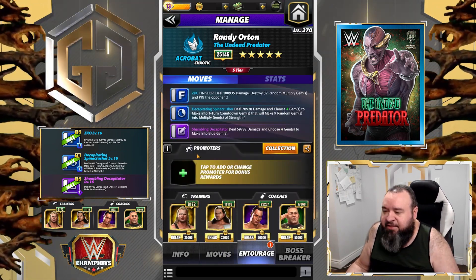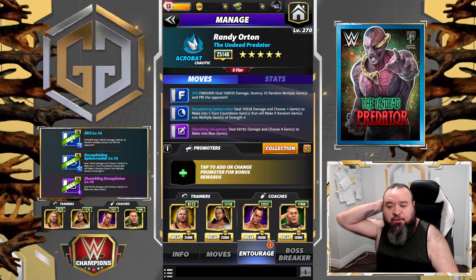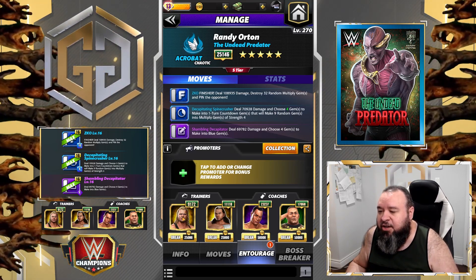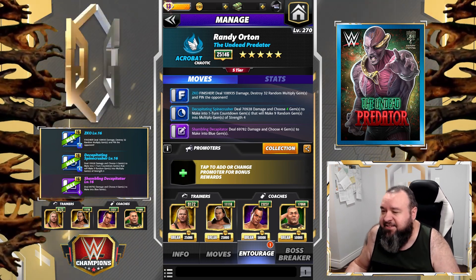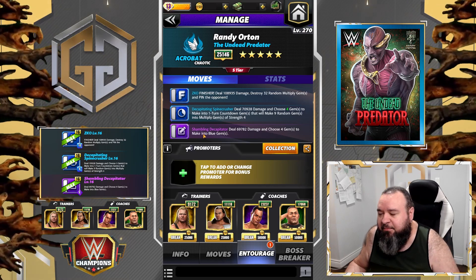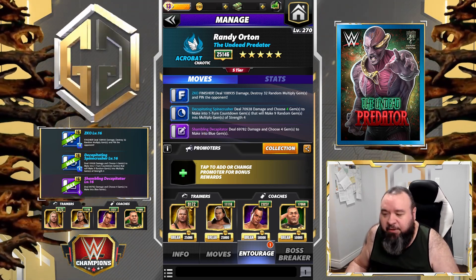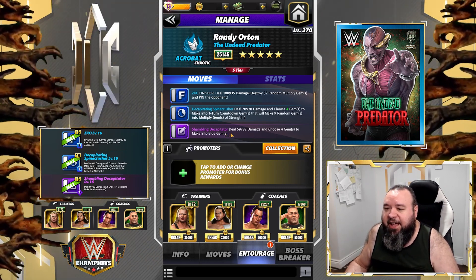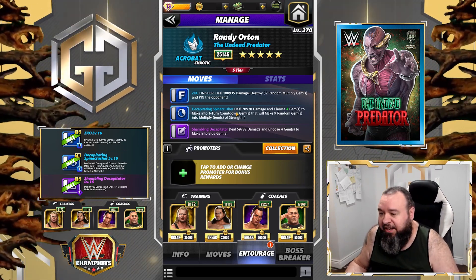For trainers, you have a lot of different options. If this was a feud or if you don't have Mr. Perfect like I do, I would definitely go with Woods instead. I'm going with Mr. Perfect because with the perks and the fact that this is a tour, both my Decapitating and Shambling moves are going to be ready on the first turn. Otherwise, simply go with Woods — that way you'll have your purple move ready and you can get your blue on the very first turn if you're careful where you're laying them.